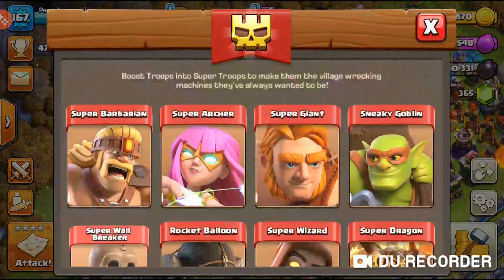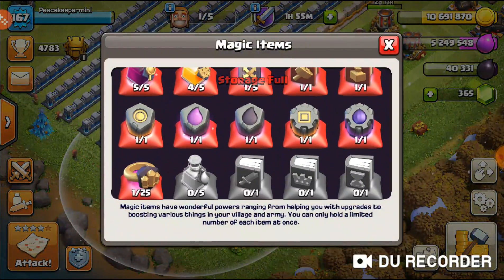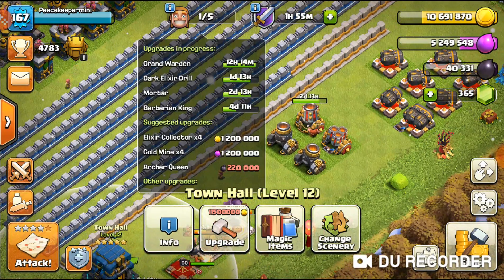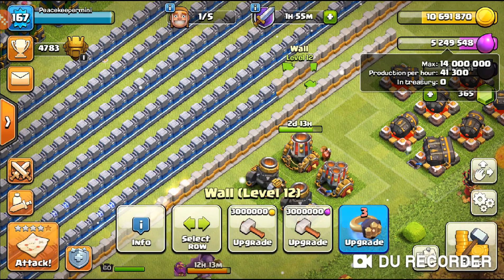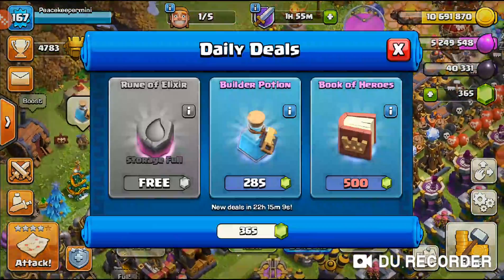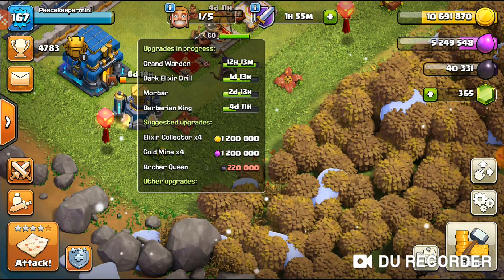When the build potion finishes, I'll use the rune I have right now. I'll drop this builder onto a mortar and then use the remaining elixir when the Grand Warden's builder is free. I'll use the rest of the elixir from storage, then use the rune on the Grand Warden while collecting the free rune — basically a free rune to upgrade the warden.